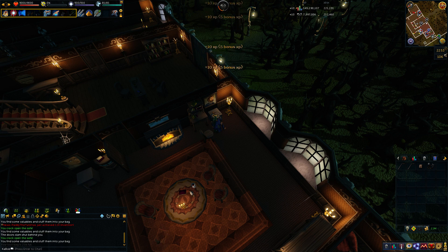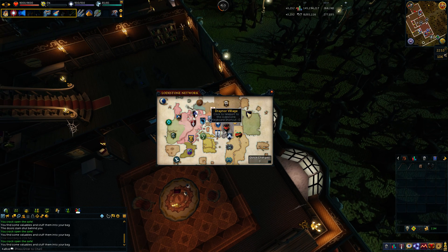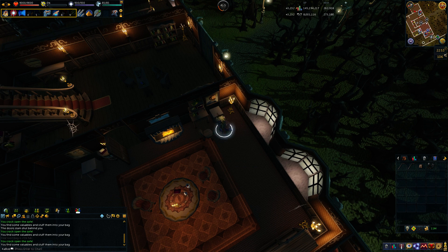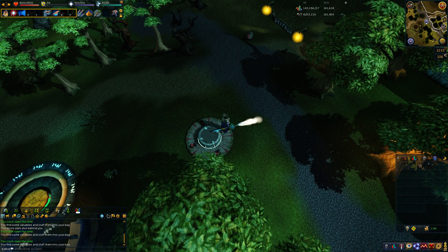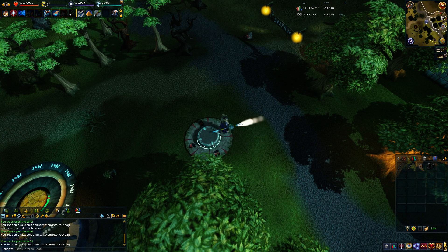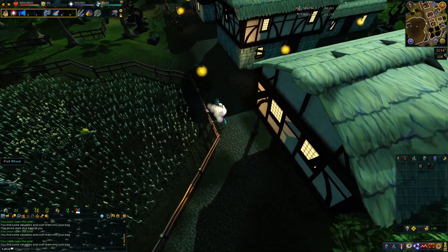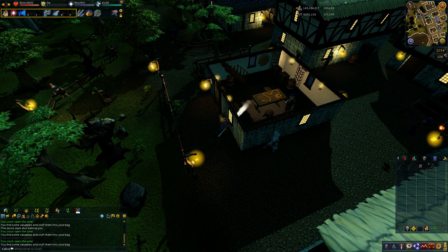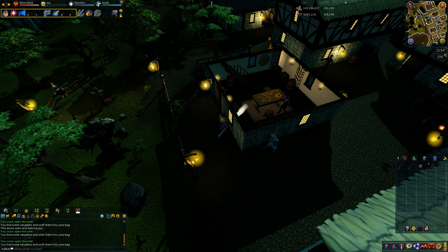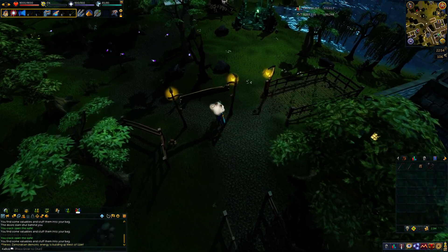Loading up the safecracking guide: we've got Miscellania, which requires 62 thieving. After that are the Kharidian Desert ones, which require 69 thieving and give more experience — one of them requires Tier 5 Imperial District reputation in Menaphos, which is a bit annoying if you don't have it. After that is Asgarnia — Falador, Port Sarim, etc. One requires going inside the Black Knight's Fortress, which isn't a particularly hard requirement but you do need some items to get inside.